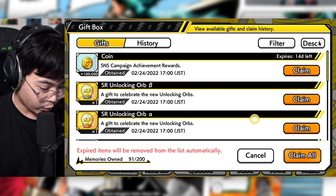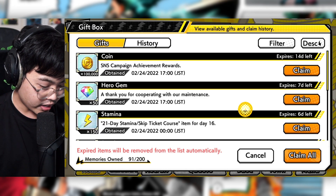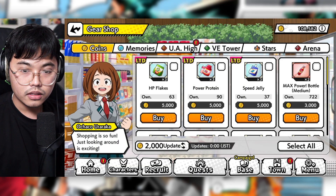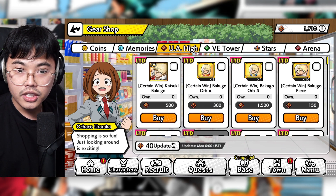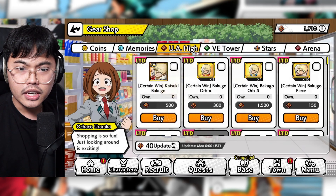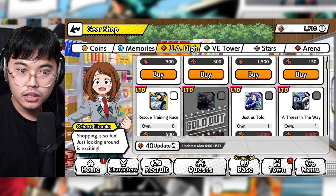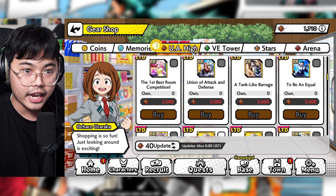From the SNS rewards we got an SR unlocking orb alpha and beta — one of each. I'm going to use one to see what it's like. I'm checking the gear shop quickly to purchase. There's also the Bakugou-specific ones — I think you only need one of them to instantly unlock panels one through four, but I'm wondering if you need multiples or if each covers a full range of pages.